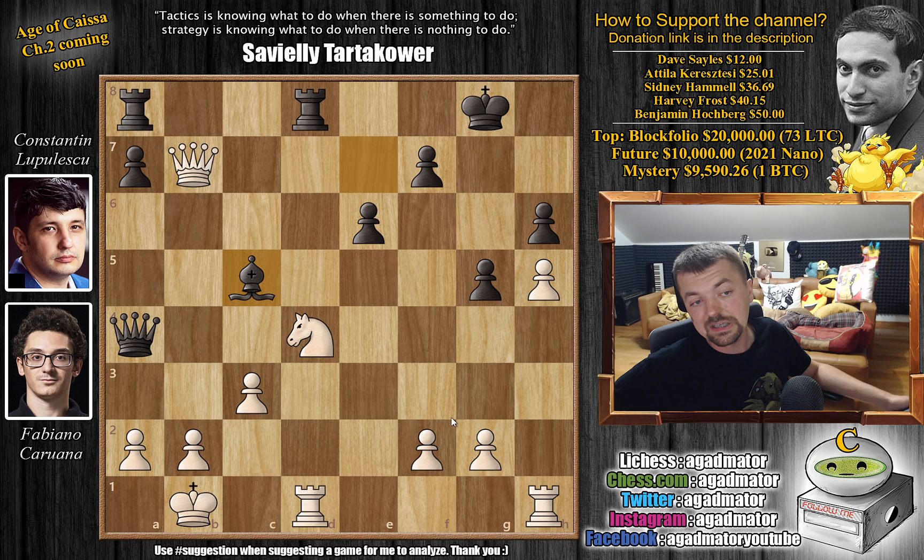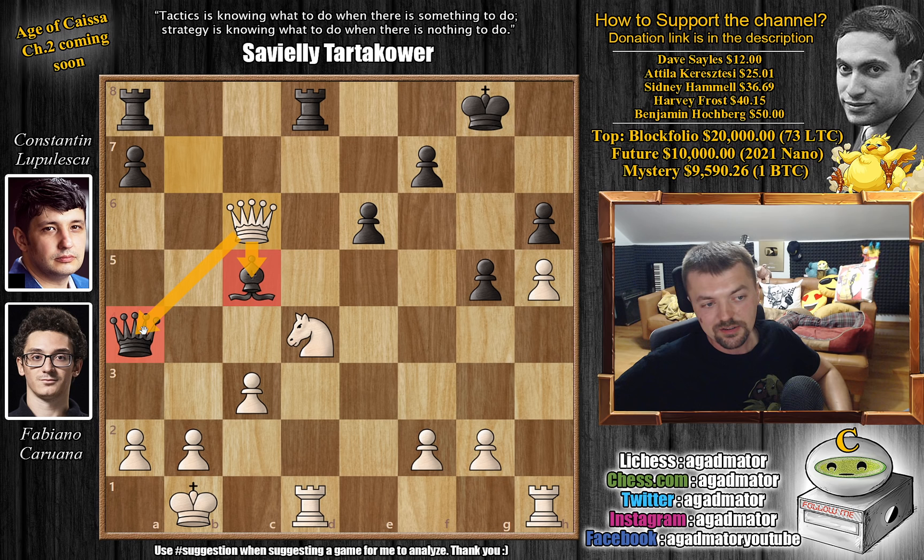Bishop to c5 was played, and this makes it all that much easier for Fabi to just keep his extra pawn. Pause the video and try to find the best way to exploit what was just given to you. For those of you who were able to do it, congratulations on finding such an elegant move. And for those of you who just want to enjoy the show, it's queen to c6 with a double attack.